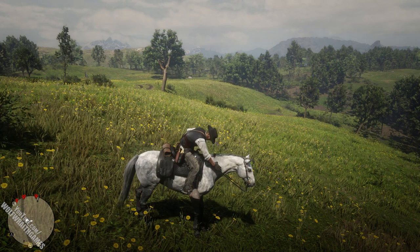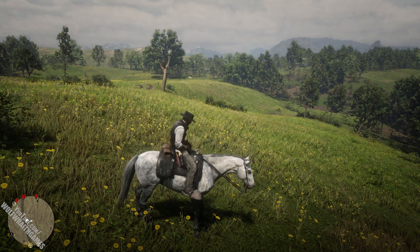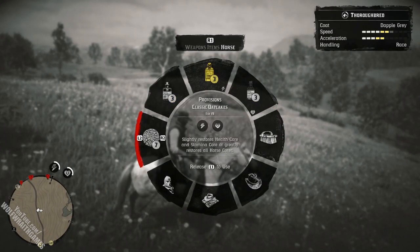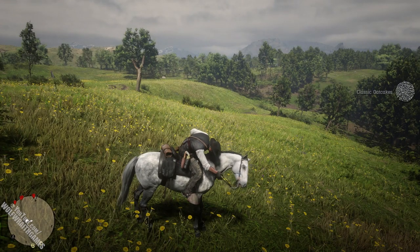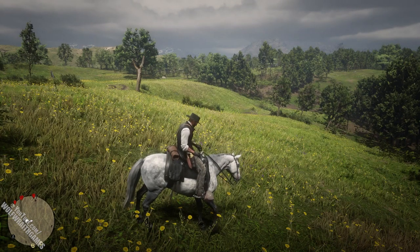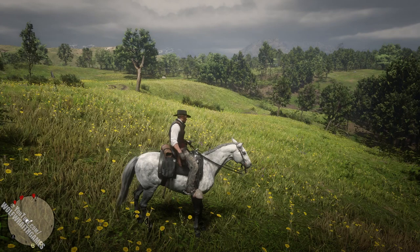You can brush your horse by bringing up the horse wheel and selecting the brush. You unlock the brush after a few missions, so I'd recommend playing the story if you haven't unlocked it yet. You can feed your horse by bringing up the horse wheel and selecting food. Note that keeping your horse well fed makes bonding easier, and certain foods will give higher experience but no nutrition.